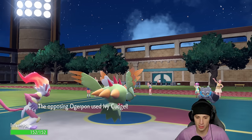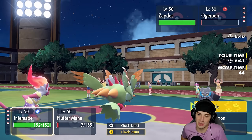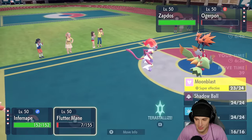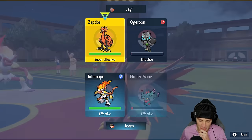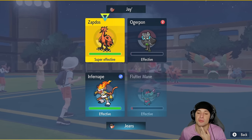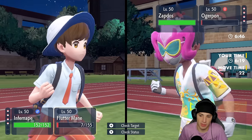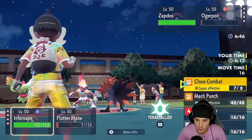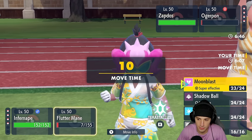We drop our defense and I'm hoping Ogerpon goes Ivy Cudgel into Infernape since I have Focus Sash — but it goes after Flutter Mane instead. Don't crit me — cool, but I'm low on HP. Mach Punch is definitely the play and we'll just keep throwing Moonblast into the Zapdos slot. You could Spiky Shield — Zapdos doesn't have any first-turn priority. I'm going to read the Spiky Shield and just go into Raging Fury.